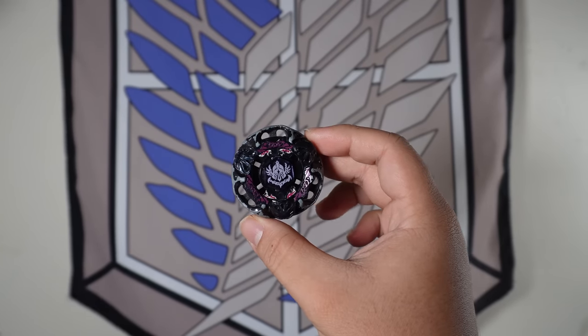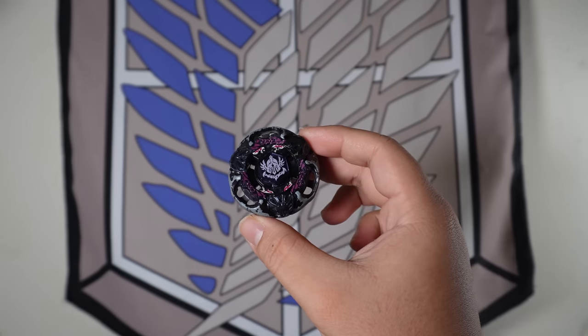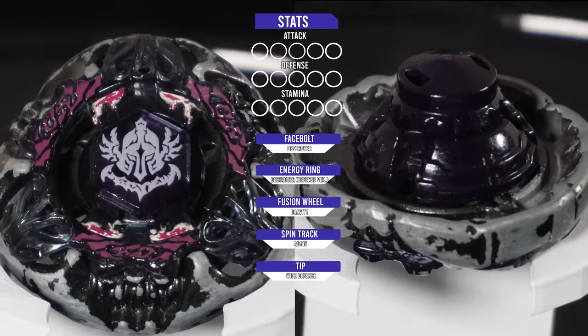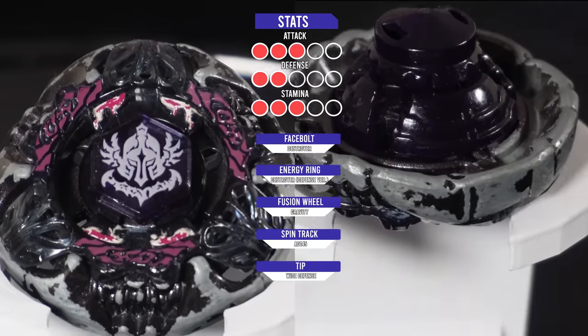What if Gravity Destroyer had an evolution during the second season of Beyblade? Gravity Destroyer is both a left-spinning and right-spinning defense-type Beyblade owned by Julian in the anime.